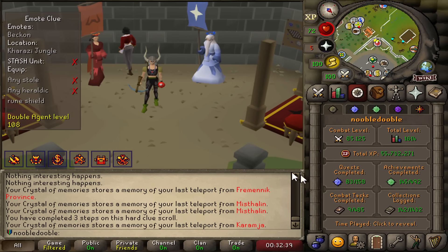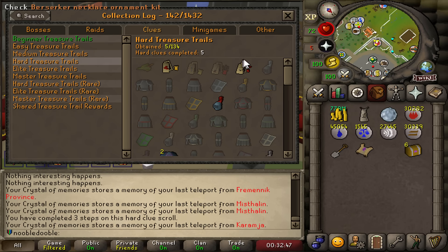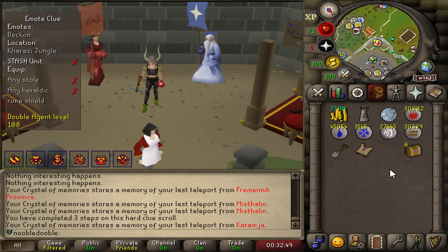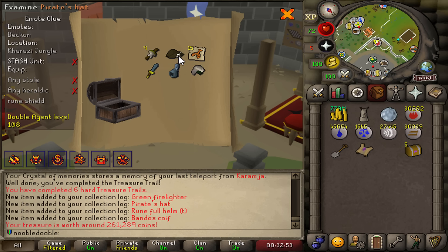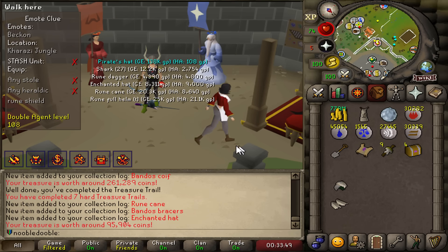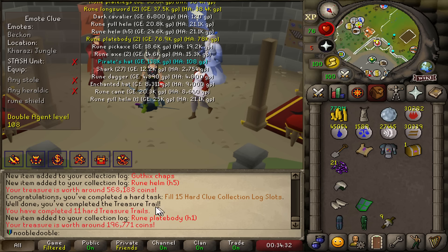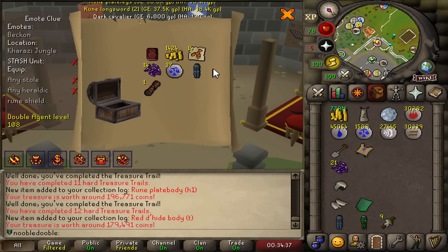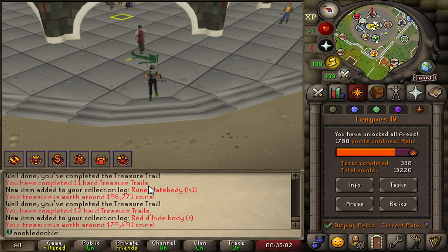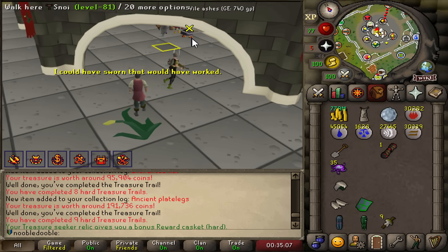We have actually opened hard clues before when I was going for black dragon hide - five uniques from five clues, which I feel like is not very good. Let's bump that up. First one is four uniques - oh my God. So this is already significantly better in like two clues than the first opening. It doesn't look like we're getting a heraldic shield, unfortunately. No cigar. One hard task and then another hard task - so not even that much for hard clues. That was a little lackluster.